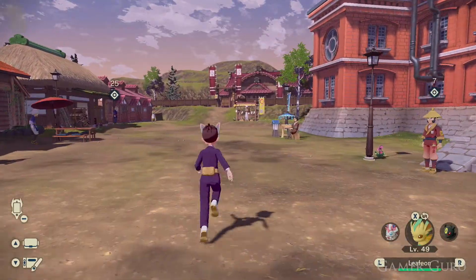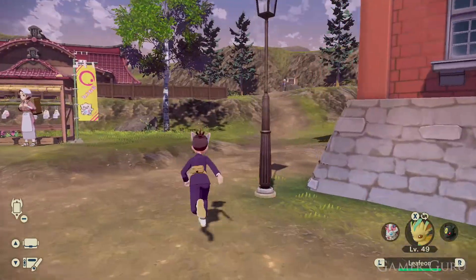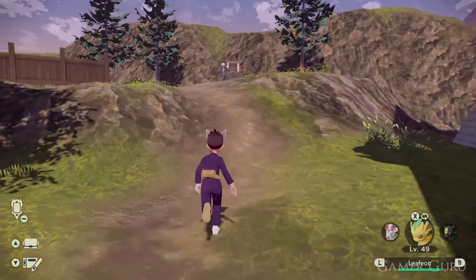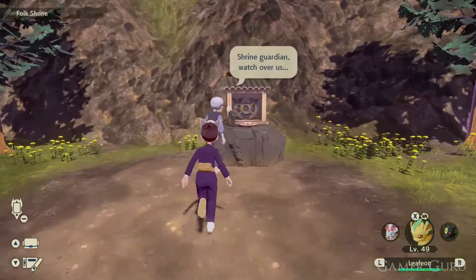From very early on in the game, between the HQ main building in Jubilife Village and the training grounds, there will be a small dirt path and an old lady at the top. This is going to be the charms vendor.